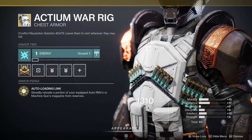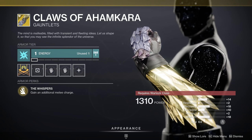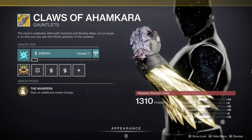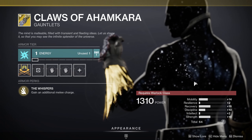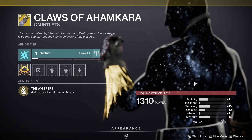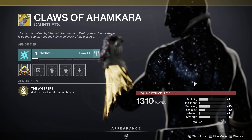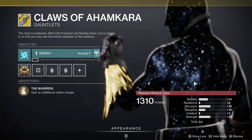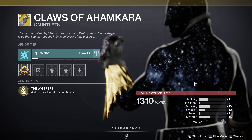Finally for warlocks, we've got the Claws of Ahamkara — basically you get two melee charges, whatever your melees are, whether it's Celestial Fire or something closer range. You've got a 64 stat roll. Mobility is on there unfortunately, but this one does have 18 recovery, which is huge for warlocks in PvP. As this is a melee-based exotic, you've also got 18 in strength — masterworked that goes to 20, and recovery goes to 20 as well.